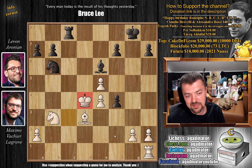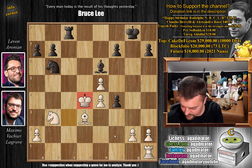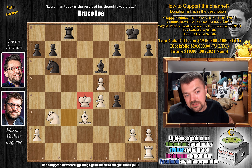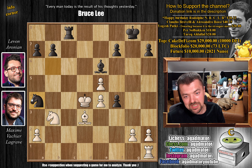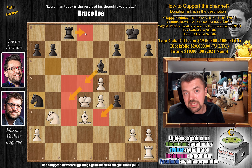Feel free to pause and try to find the winning idea for Levon. For those who found it — congratulations on realizing that white has stumbled into a mating net. It is knight to a4: the knight on the rim is not grim, but rather a grim reaper. The king has no squares — this pawn covers e3, the knight covers c3 and c5, the bishop covers d5 and c4 — so rook to d8 will be checkmate.